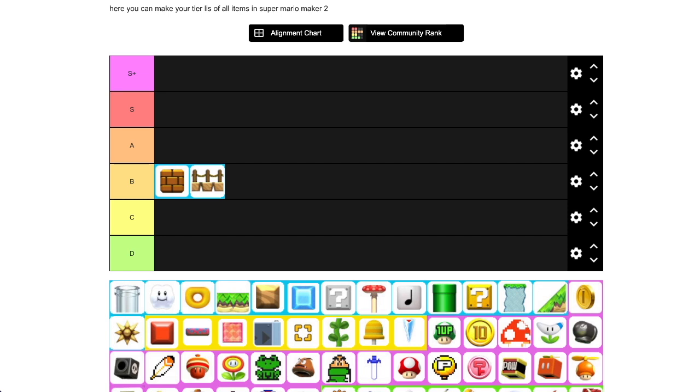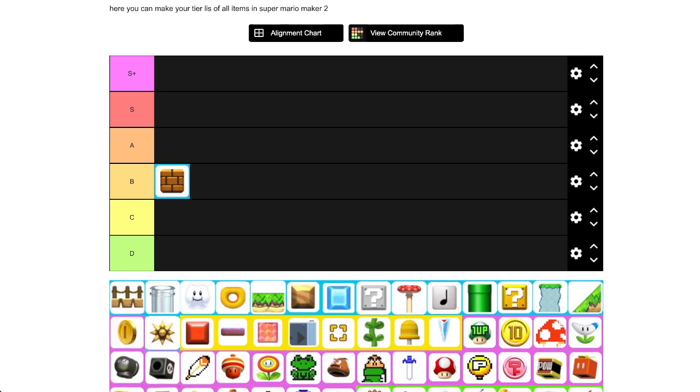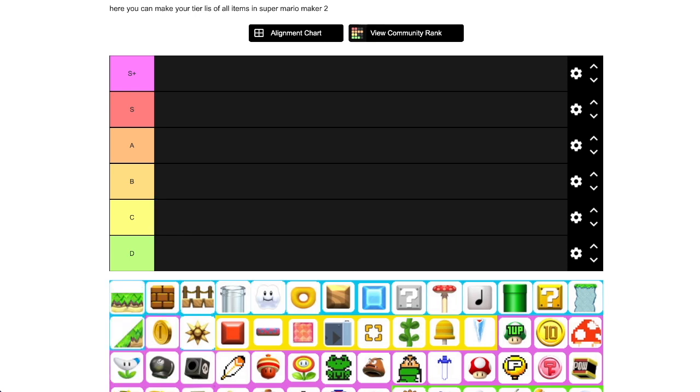Standard Loop and Snoop tier list rules: if you see two items in the same tier, the order of the items means nothing — so this does not mean anything about a brick block versus a bridge; they're both just in B tier. Also, when arguing about tier placements, plus or minus one tier isn't really a big deal. The difference between A and C tier — that's very substantial. But plus or minus one tier, I'm just going to ignore you. And lastly, I'm going to be tiering these course parts based on how generally useful they are when building levels — like, how much would you lose from Mario Maker if this course part were deleted?